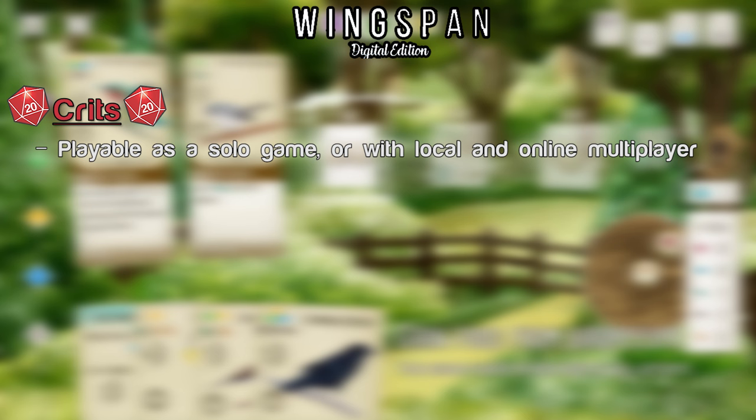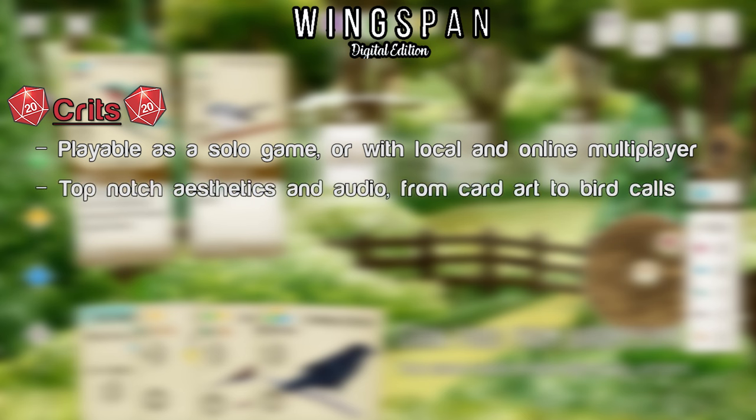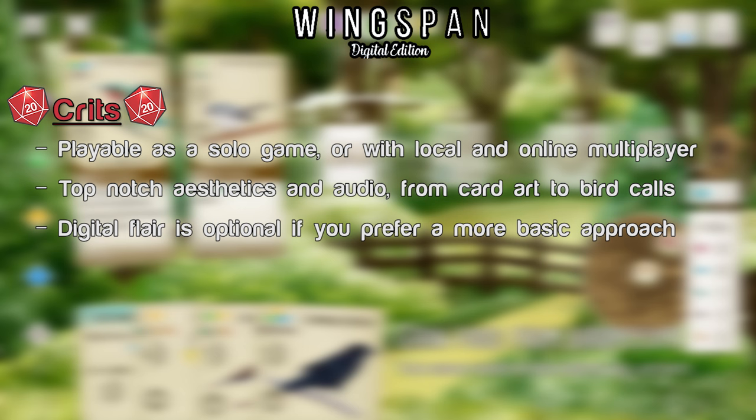Crits for Wingspan Digital. It covers any kind of game mode you want — whether playing against AIs at a simpler level, against the Automa system included in the base game, or even with people on the couch or online. One of my favorite things about the physical version is the art, and this digital version is no exception. The way the birds move, their calls, the way the board looks and rotates between different environments — it's fantastic to watch as well as play. The game takes full advantage of its digital platform, and if you're not interested in all that, there are plenty of options to adjust it to your preference.